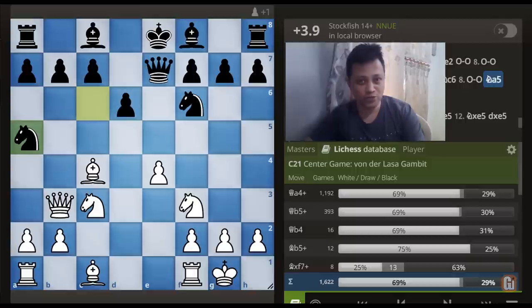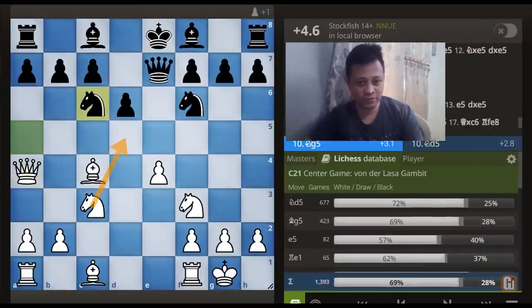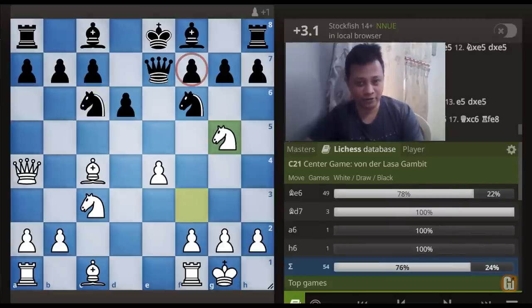Knight to c6 has been forced. Although the database suggests Knight to d5 is White's top choice, I am going to improve upon this and suggest a move which wins on the spot. Can you spot it? Congratulations if you find the move Knight to g5, which again creates some forcing moves.